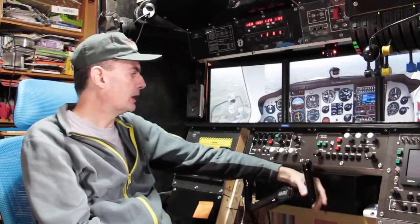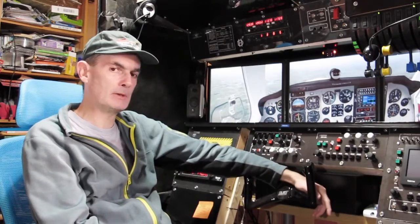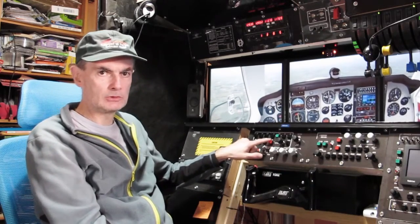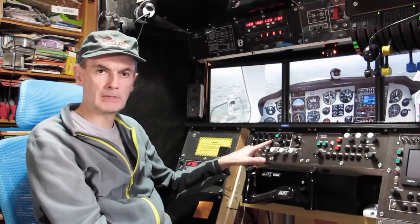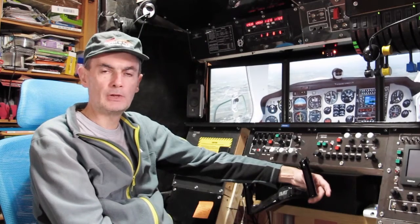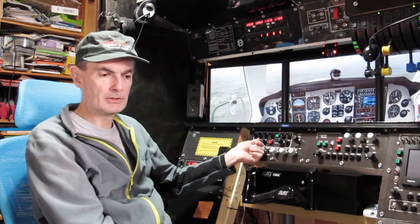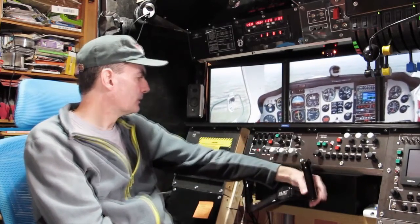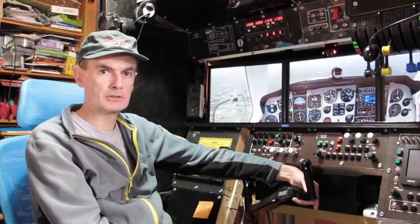Depending on which aircraft you want to fly, you probably want to map slightly different things to those buttons. There are probably three buttons on here that you might think about carefully if you're going to build a panel like this — how you want to label them, or perhaps leave them unlabeled. For example, I've generally found it useful to map the GA button not to go-around but to the NAV GPS button — that's if you want to switch navigation from the NAV1 radio to the GPS. You might also want to use the IAS button for something else, such as mapping the wing leveler or the NAV GPS button to it. In practice, it makes a huge difference having the autopilot controls at your fingertips without having to touch the keyboard or the mouse.